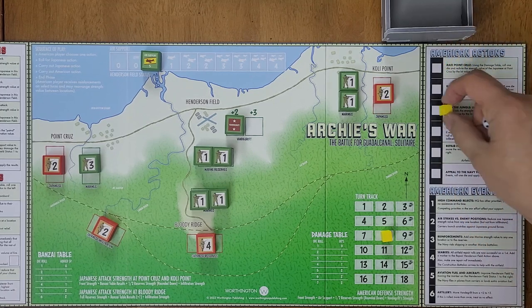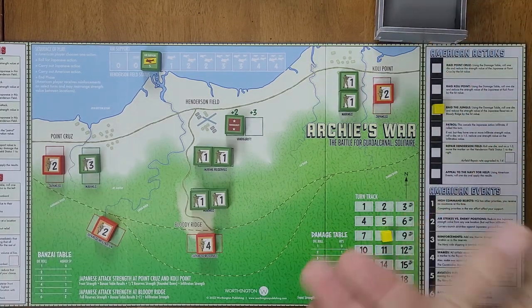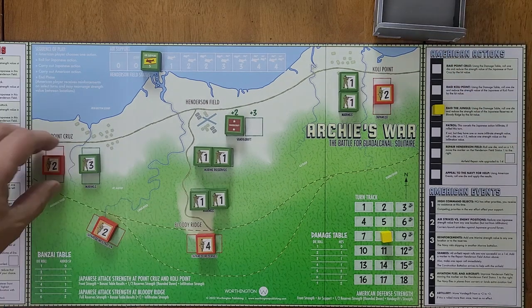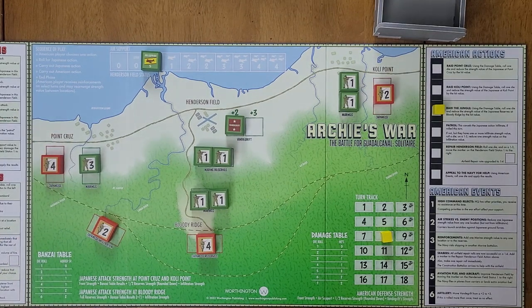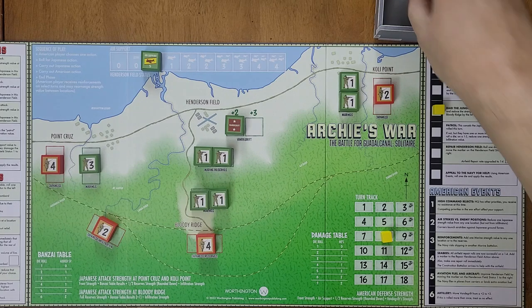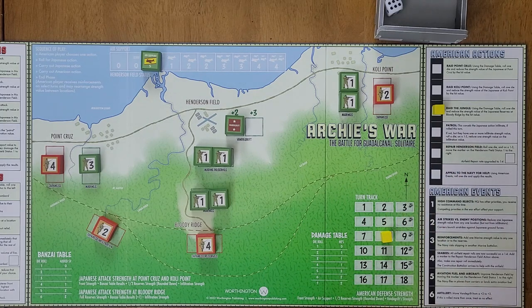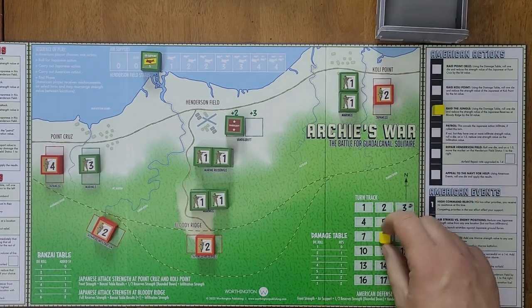In turn eight I'm going to do a raid on the jungle to try and reduce the Japanese strength. We roll for the Japanese — they get a one, so Point Cruz again. They have two strength, so one or two is an attack — they roll a three, so no attack. This becomes four strength. They roll for the bombardment — a three, so no success there either. For our jungle raid we use the damage table and roll a six, which is two damage, reducing Point Cruz from four to two. That was actually worthwhile.